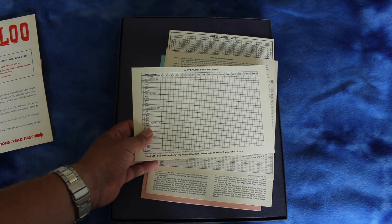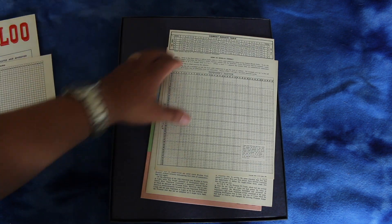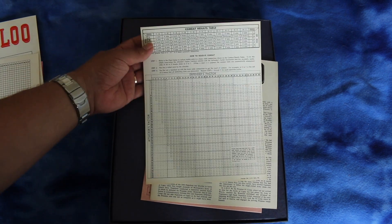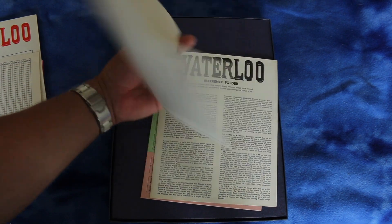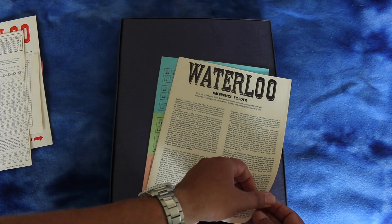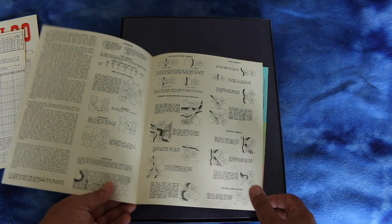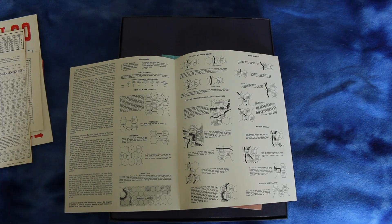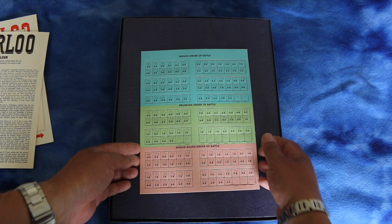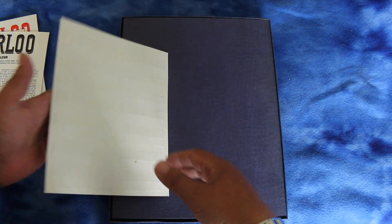Here's the time record card. Obviously if you're going to play this, you should photocopy this so you don't ruin the original. And here's the CRT. Here's a little reference folder — it says this is not an instruction folder, this is just showing examples of movement and combat. That's cool. And here's the unpunched counters — standard NATO military symbols. They're single-sided.